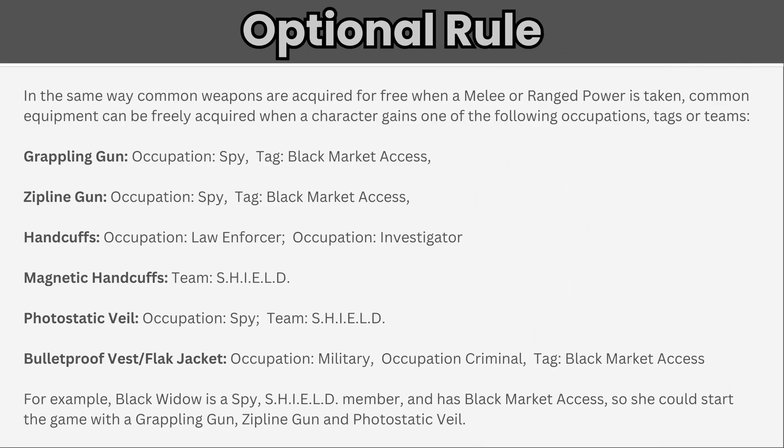Finally, here's one optional rule you might want to use. In the same way common weapons are acquired for free when a melee or ranged power is taken, common equipment may be freely acquired when a character gains one of the following occupations, tags, or teams — see the chart on your screen. Keep in mind that if you use this rule, you won't have as many opportunities to use these common items as loot. So if you think your party would get a kick out of getting something useful after defeating enemies, you might not want to use this rule. Conversely, if you have a group that likes to feel a little more powerful out of the gate, this is the way to go.